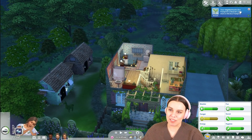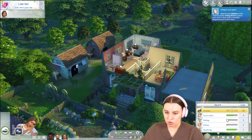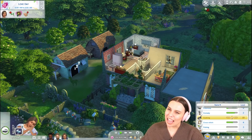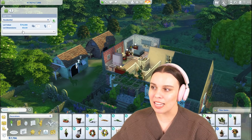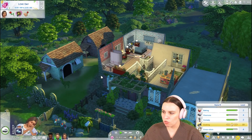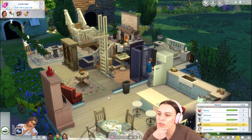We also have Eco Lifestyle, so we have an Eco Footprint — that's neutral as well. I also found out that if you learn all of the new recipes and live on a lot with the Simple Living Challenge, apparently you can write a cookbook, and if other sims read it they can learn to cook really quickly. I'm really curious to try that. I don't know how many new recipes we need to learn — maybe we have to keep going to town to discover them, or does it mean we need to actually cook the recipes?